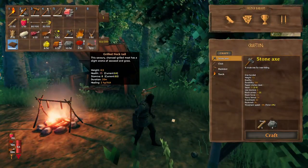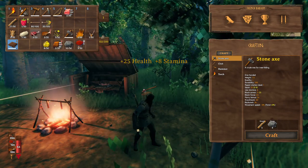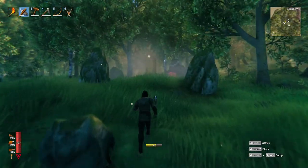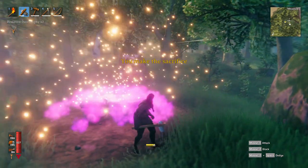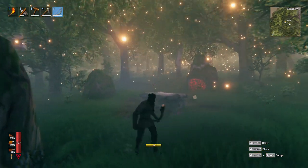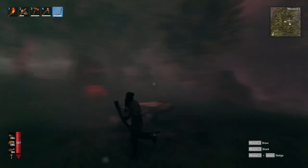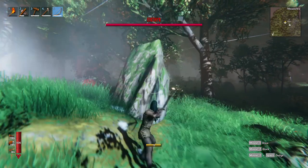Okay, looks like we are ready. Let's eat Eikthyr and deer meat in order to have a lot of HP and stamina. Let's equip the fire arrows by right-clicking on them, and then we are going to put our deer trophies in our shortcut bar and summon the boss. As soon as we place the trophies, the sky turns dark and Eikthyr is going to appear somewhere around us.